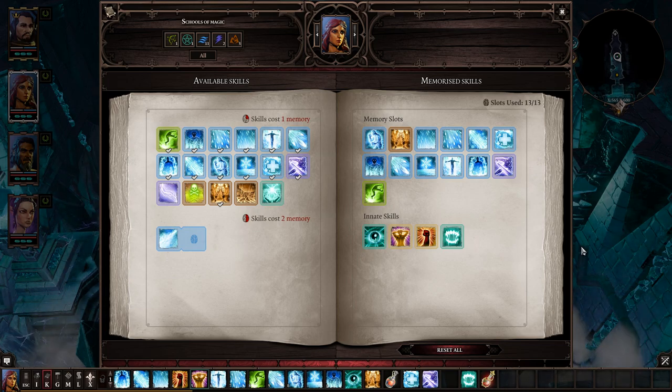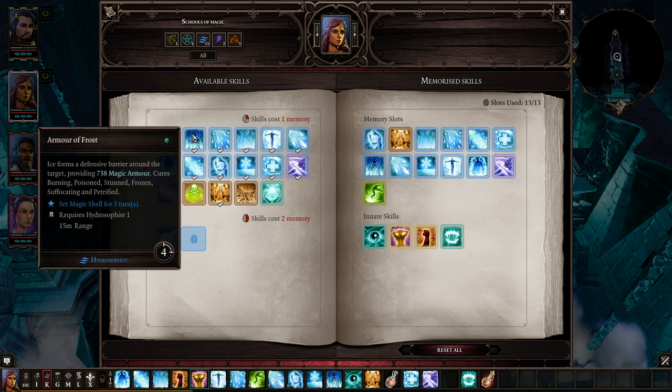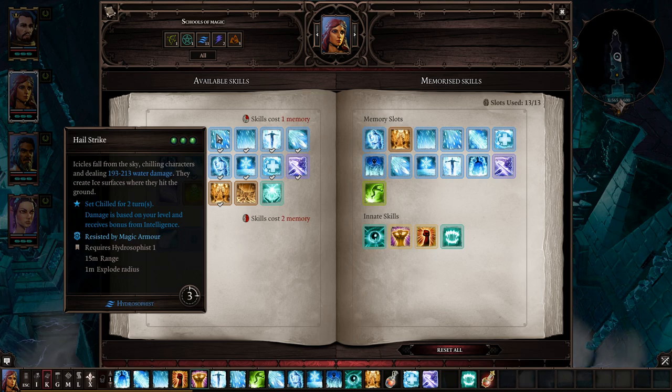Losha's spell book has some very nice tools. Tactical Retreat — that's why I put points in Huntsman — lets you escape from melee foes or set yourself up at a high position. Height gives more damage in this game. Armor of Frost gives a character magical armor; with 10 Hydro, extremely useful on the bait character too. Hail Strike is a powerful attack spell — if foes have zero magical armor they can become frozen, great crowd control.